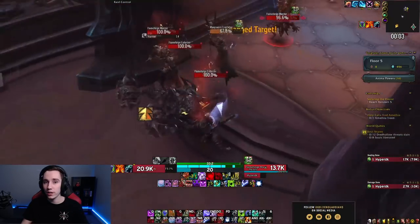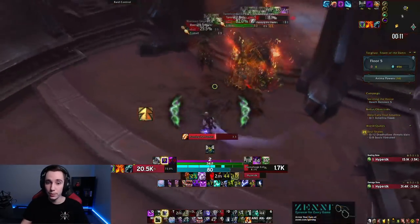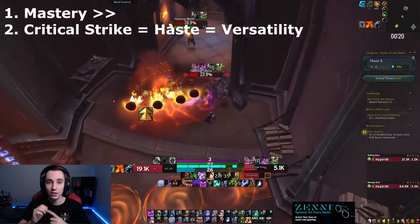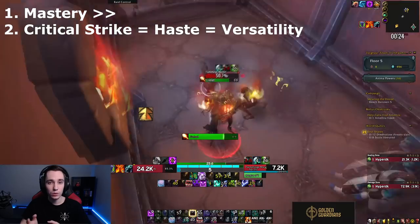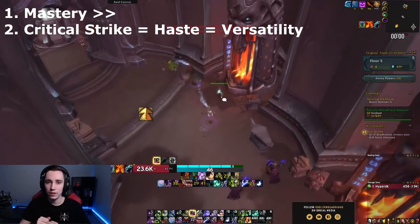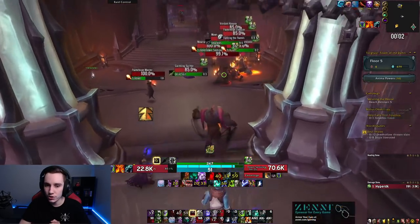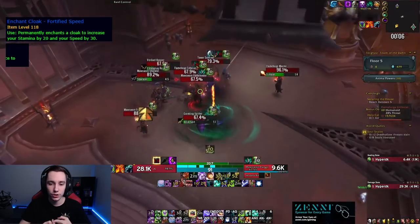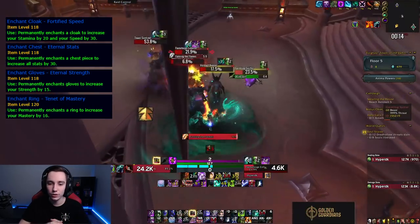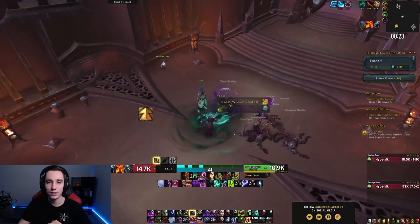For stats, in general you want to prioritize item level on items that have Strength over anything else. The only slots excluded from this are rings and trinkets - on every other piece, item level is better because it provides more Strength, which is your main stat. After Strength, Mastery is our best secondary stat by far, so you want Mastery on every single piece. The second stat on each piece doesn't matter much - Crit, Haste, and Versatility all have about equal value. For enchants: Fortified Speed on cloak, Eternal Stats on chest, Eternal Strength on gloves, Tenet of Mastery on both rings, and Rune of the Fallen Crusader on your weapon. For sockets, just put a Mastery gem in any sockets you have.